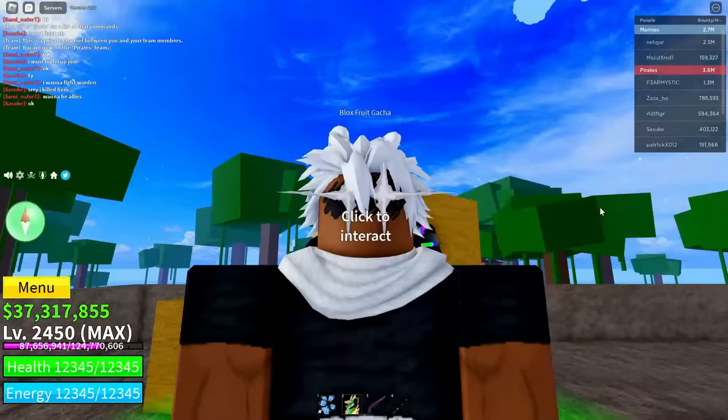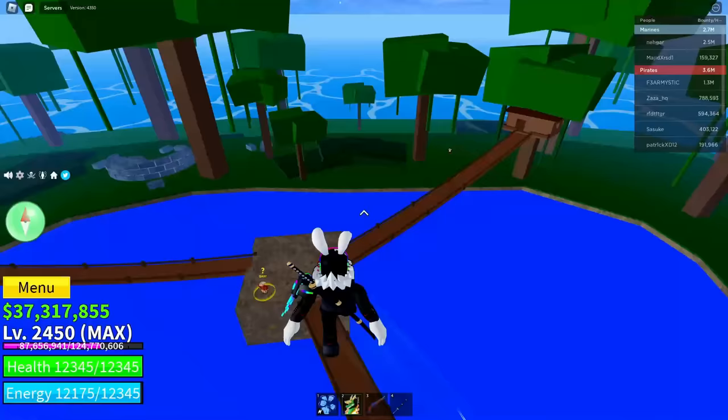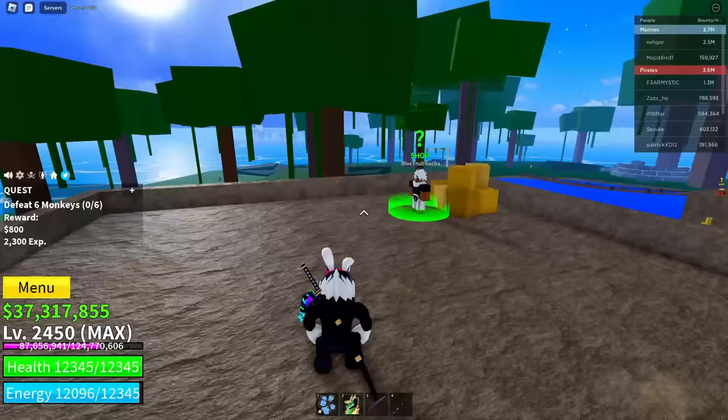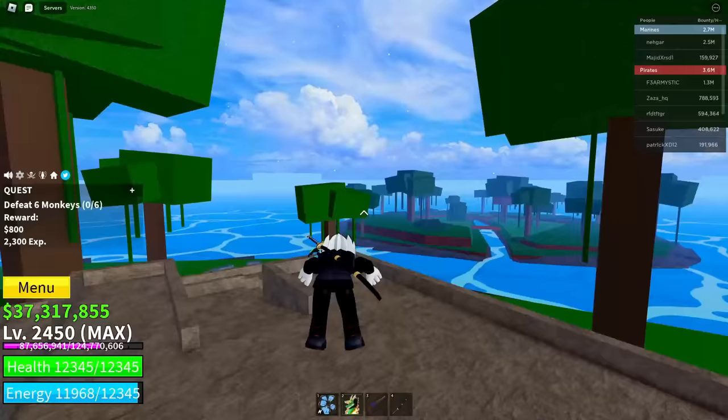First up, go ahead and go over to the quest giver on this island — basically go to the Adventurer and get yourself a quest. It doesn't really matter what quest you get. You have to be in the First Sea and in the Jungle area to do this glitch. It doesn't work anywhere else — I've tried, and it only works in the First Sea and in this area.